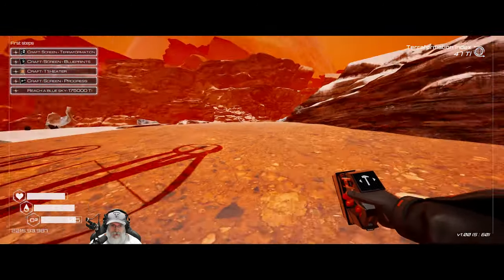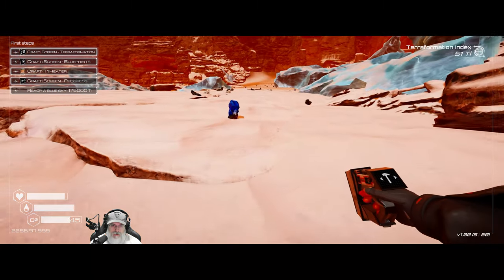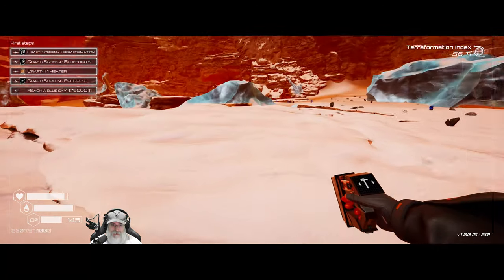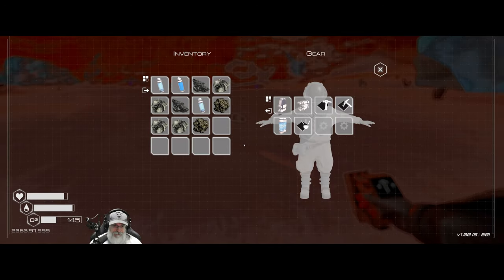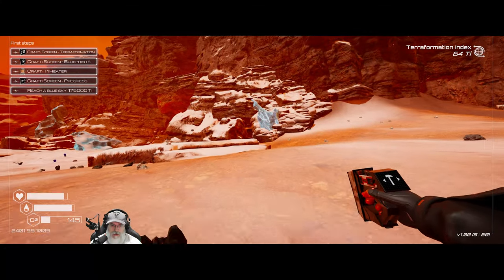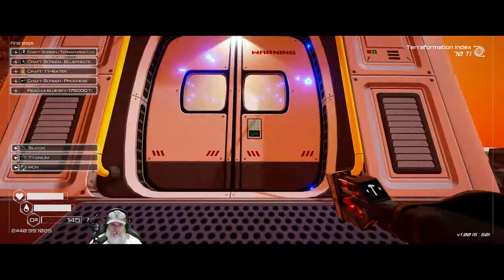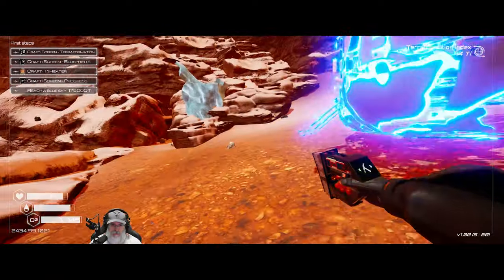We need two titaniums, four iron, and two silicon for a hut. We're looking for crates — blue crates or gold crates, with gold crates being much rarer. We should be able to make it back to the pod. After we do this, we'll make our first hut and replenish our O2.